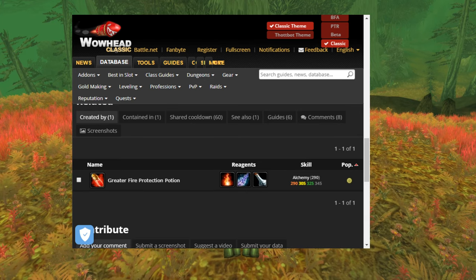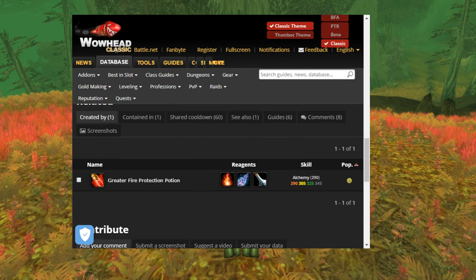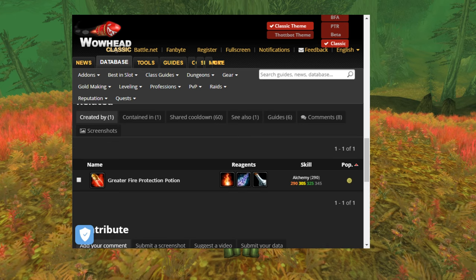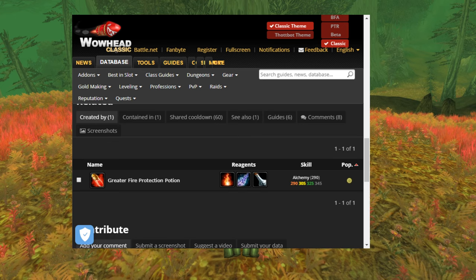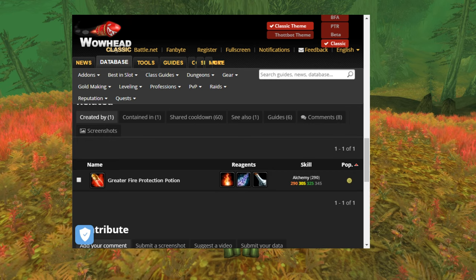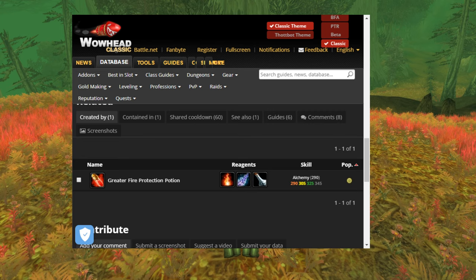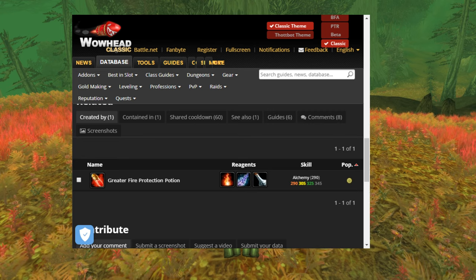The main thing you can do with elemental fire, although you can do quite a lot with it, is make greater fire protection potions. These are really useful for Molten Core, Blackwing Lair, and just generally selling on the auction house. You're going to need one elemental fire, one dream foil, and one crystal veil to make one of these.